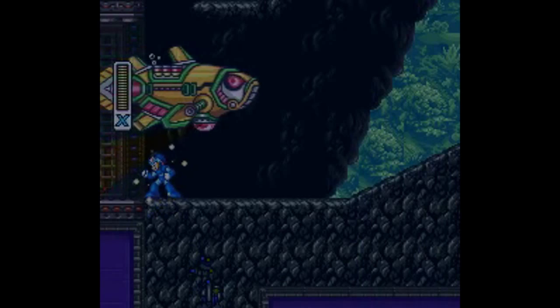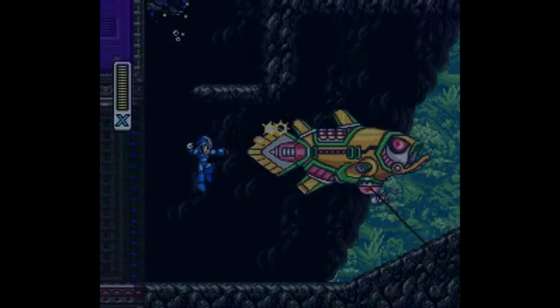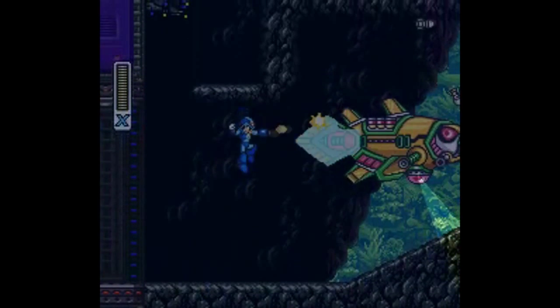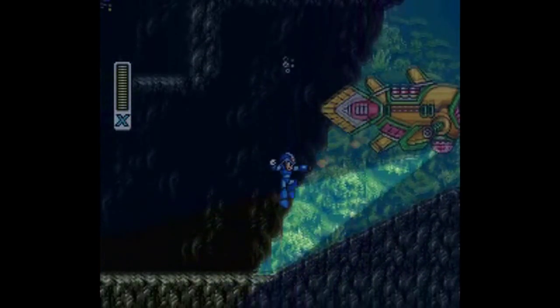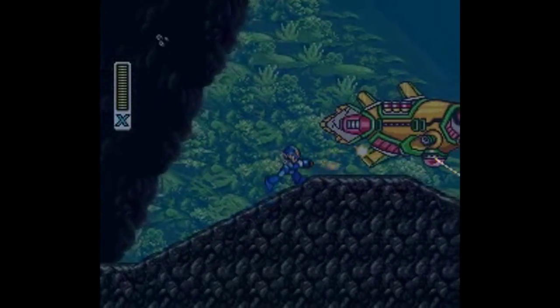Kinda like the kid staring into a strobe light everyone at the dance felt sorry for. Speaking of lights, this mini-boss is a pretty entertaining concept. He doesn't have a traditional amount of health — he'll be destroyed when a certain percentage of his many weak points are blown up.